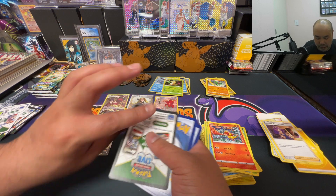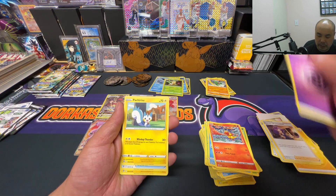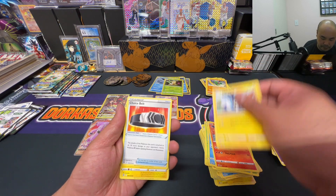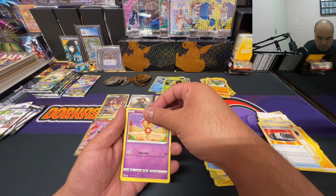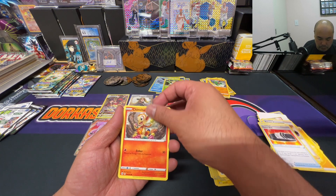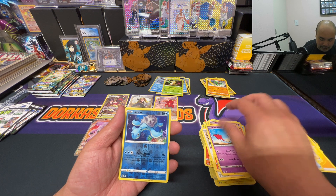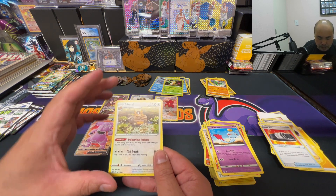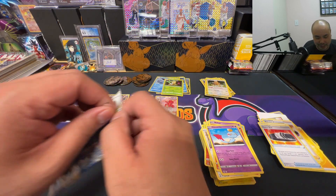Gotta get some more for you guys. Psychic, Pachirisu, Choice Belt, Luxio, Snow Runt, Ball Toy, Mantines, Chimchar, Chimecho — we got the Lapras and a holo Bibarel rare.